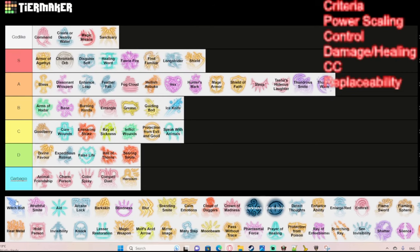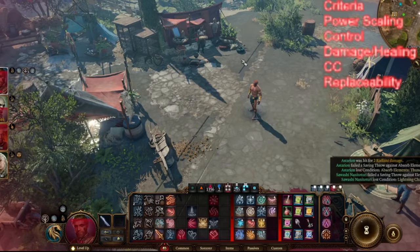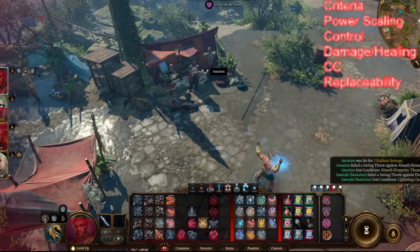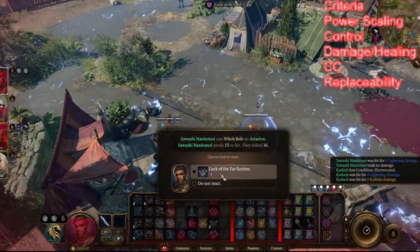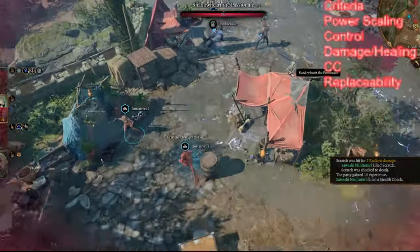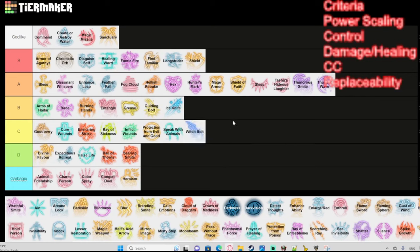Witch Bolt has some good dice, and you can use it to reveal invisible enemies. It can be twinned, and once you land the initial attack you deal damage automatically on subsequent turns without rolling — as long as the connection holds. However, if the enemy is wet it does double damage. Overall though, it's not a great spell — C tier for me.